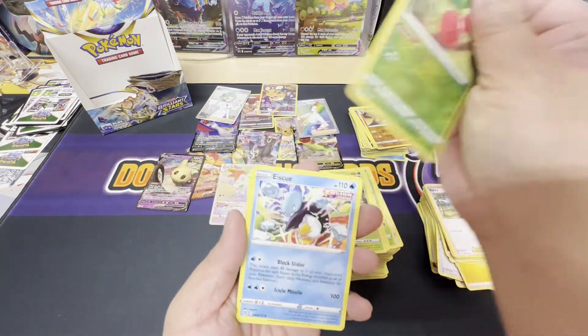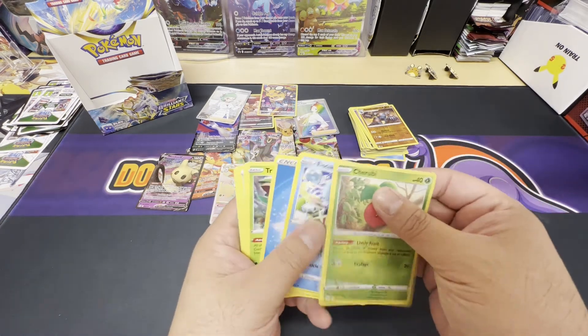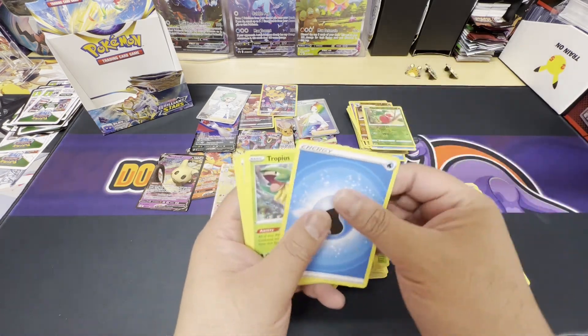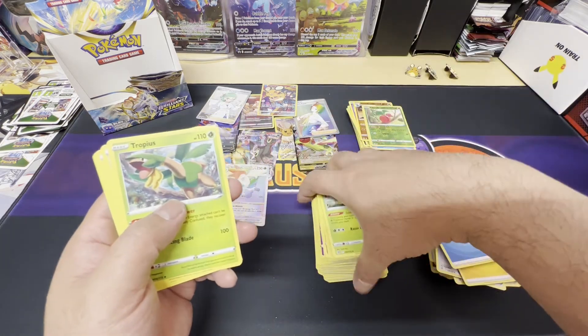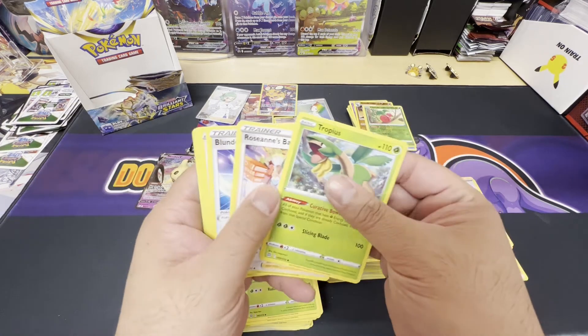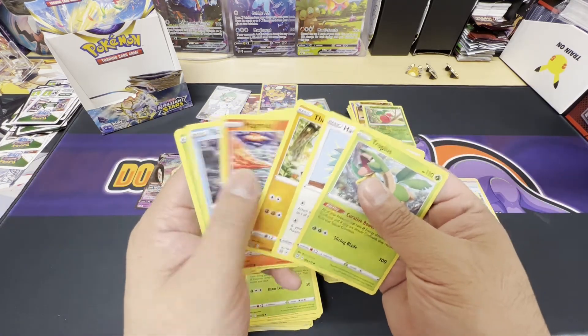Reverse holo Cherubi and a non-holo rare Icy Quill. This common pile is just growing out of control.